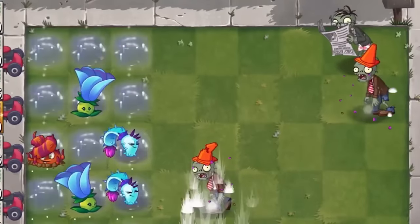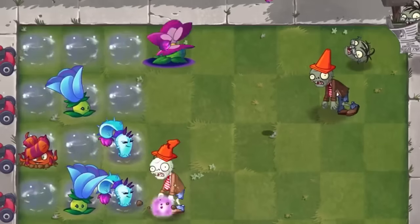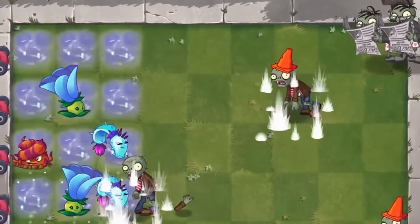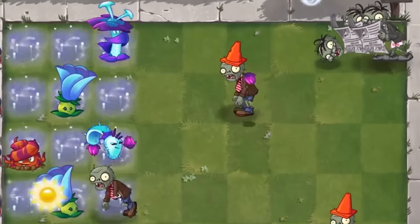We've got our Newspaper Zombie from Modern Day Part 1 showing up in the top row there. The Grim Rose is a great plant to take out tough zombies like the Newspaper Zombie. When you've got multiple zombies coming on like we do here, try the Grim Rose with the Moon Flower.